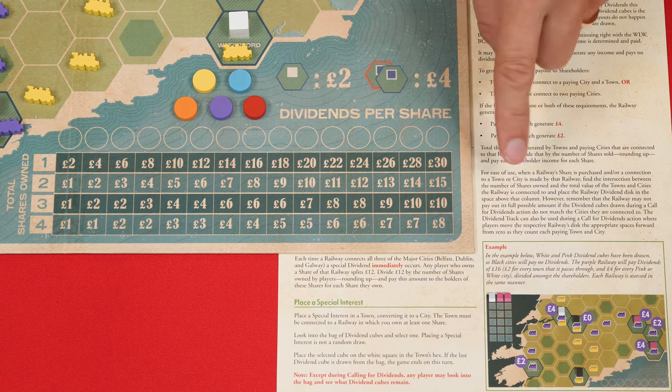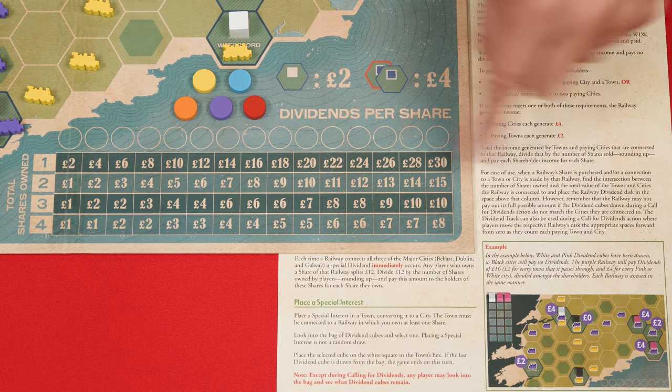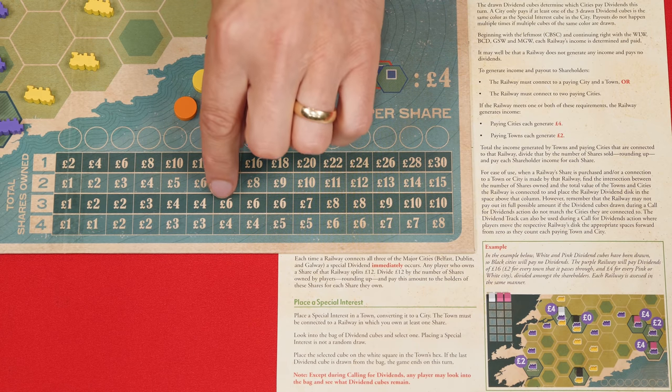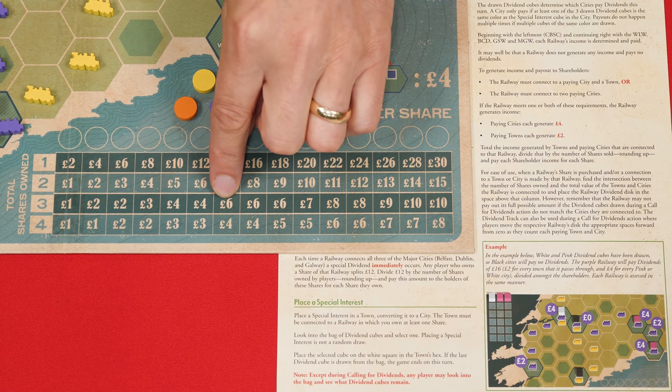After scoring one track color you go to the next color and score it, and so on. If you want help with the calculations when paying out dividends, you can use the chart at the bottom of the board — this isn't necessary, it's more of an aid. Just note there is a small error in at least the first printing of the game, where it says six pounds and it should say five.